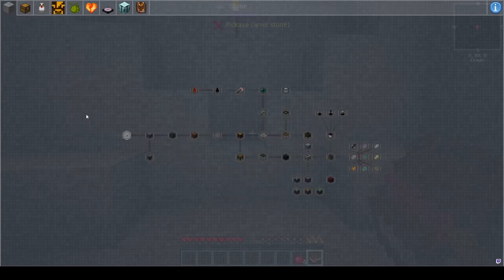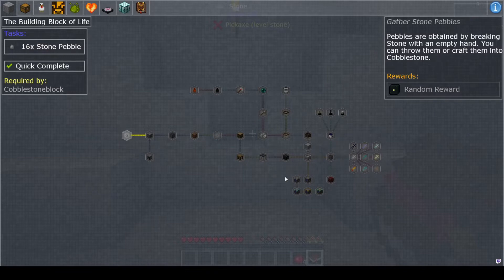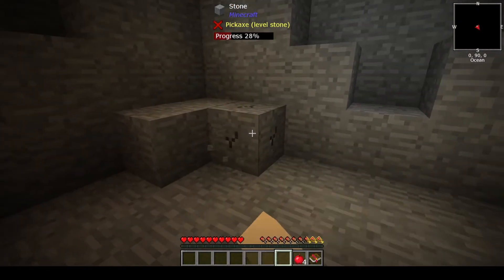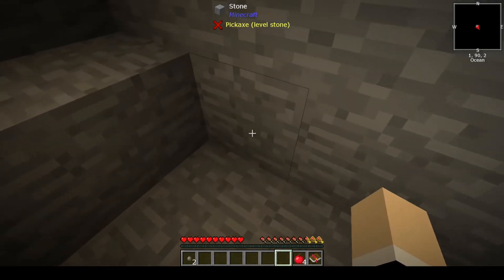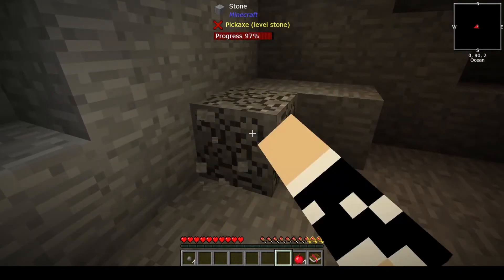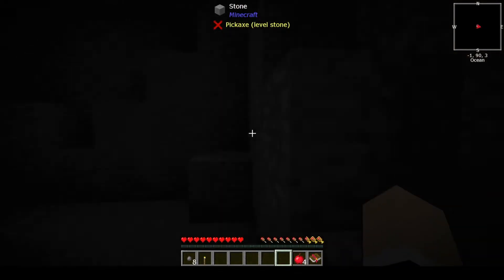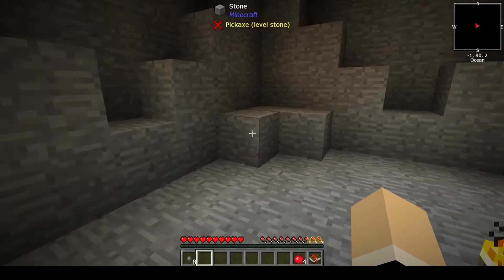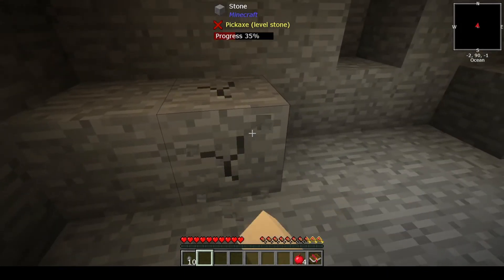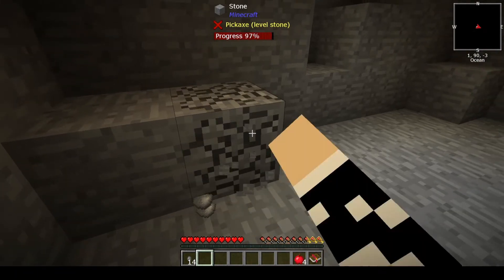To get started, we have to get pebbles — we need 16 of them. In order to get them, we have to break the stone with an empty hand. That is the key: an empty hand. So we're going to go ahead and break these. I'm going to move this torch to the center of the room — it makes it a little bit brighter everywhere we go. Now it's uneven, so we've got to break this one as well.